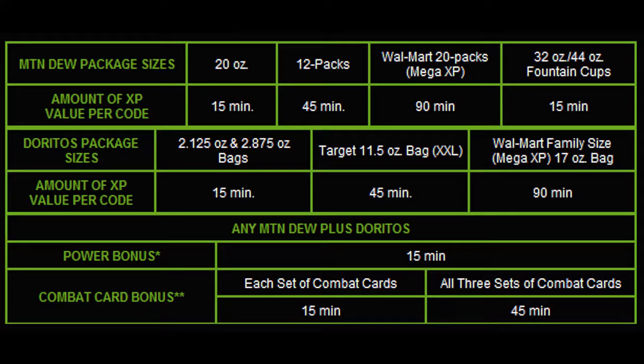So you're looking at the schedule right now, and it says Mountain Dew package sizes: 20 ounces is 15 minutes, 12 packs is 45 minutes, Walmart Mega 20 pack is 90 minutes, and 32 ounce to 44 ounce fountain cup is 15 minutes.